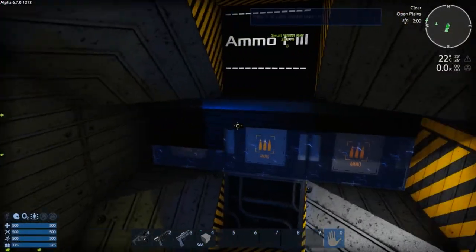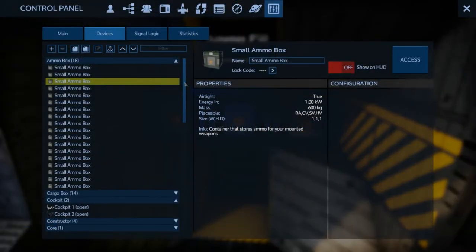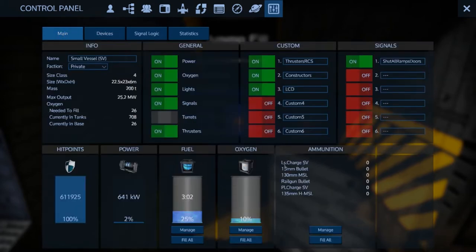There are ammo boxes tucked away in here — three in this area, but it has a large number of ammo boxes hidden throughout, providing a total of 18 small ammo boxes. This thing has a total of 22 weapons: two gatling guns, four plasma cannons, four pulse lasers, four rail guns, four rocket launchers, and four homing rocket launchers. So you've got a massive amount of different ammo types you'll be putting into this.